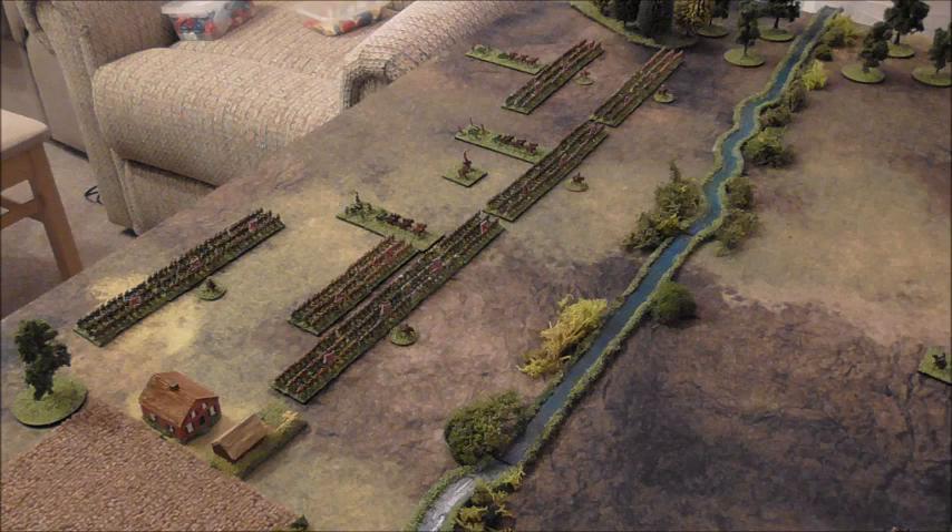The Confederate Army, under the command of Brigadier General Ben McCulloch, has five brigades. From front left to right is 3rd Brigade — six infantry and one artillery; 4th Brigade — three infantry and one artillery; and farthest from the camera is 1st Brigade of three infantry regiments. At the rear, nearest the camera, is 5th Brigade of three infantry regiments. And finally, 2nd Brigade of three infantry and one artillery.